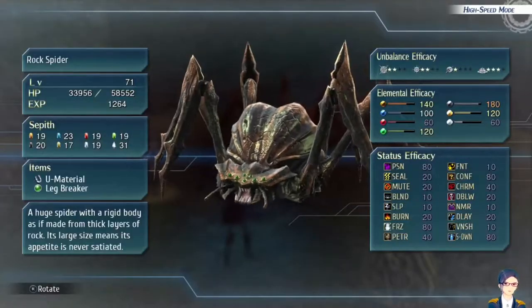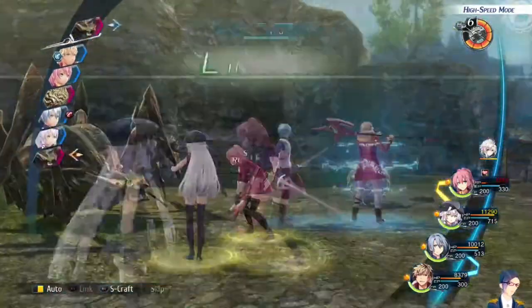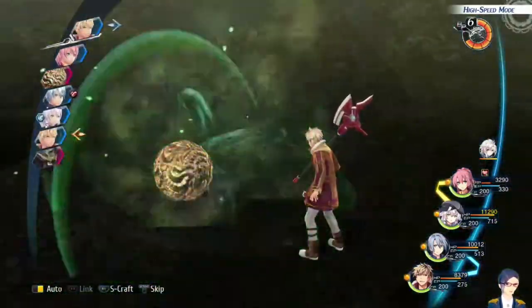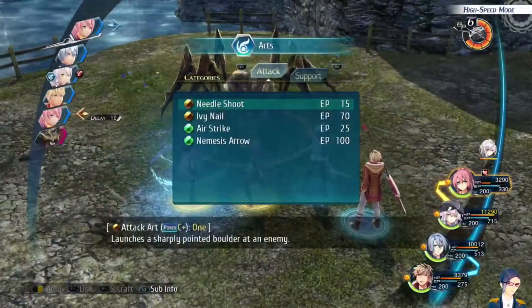The Rock Spider is weak to space magic, and it is also weak to earth magic — that is what I recommend using against them. For finishing off the Rolling Stones, you want to use an AoE, which is why I've been using Nemesis Arrow.